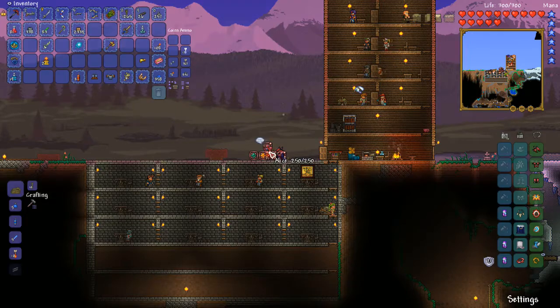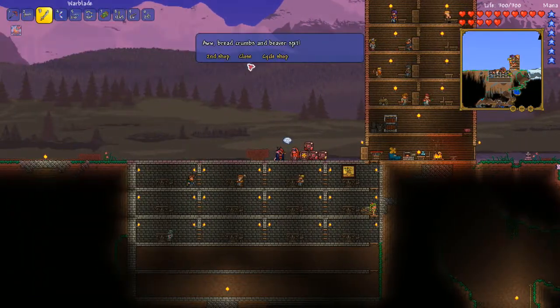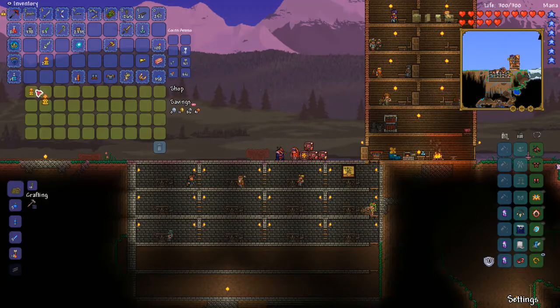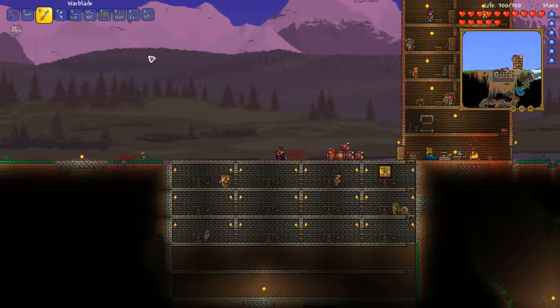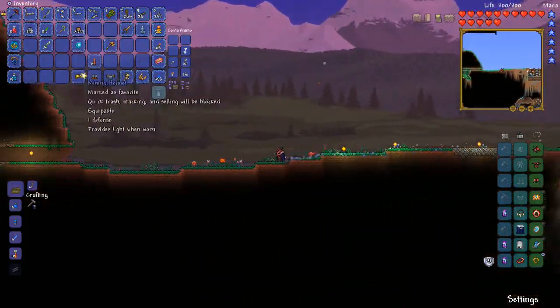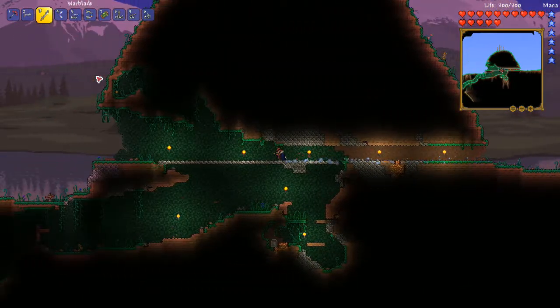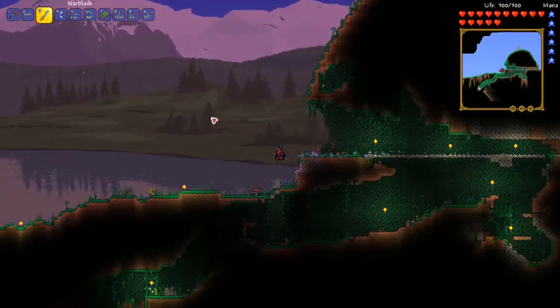So we got two of these. I'm gonna buy a little bit more just because they're really useful - it basically makes everything super lit up. It's gonna make this great for exploring so we don't have to wear the mining helmet all the time. So I'm gonna head over here and go kill some stuff.